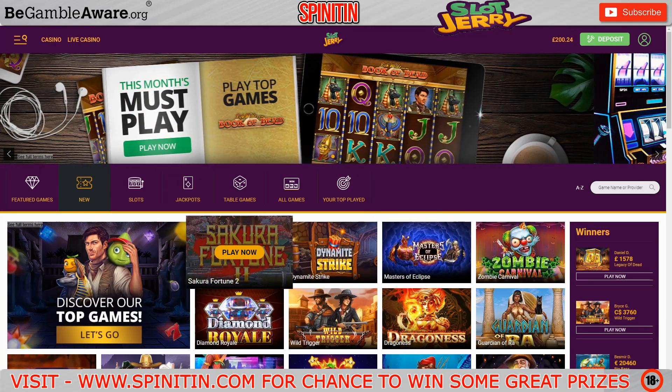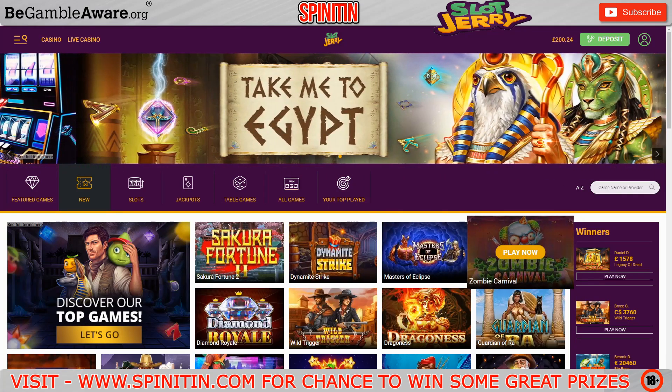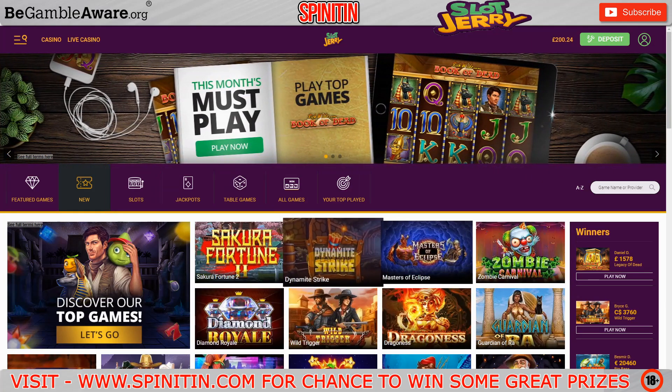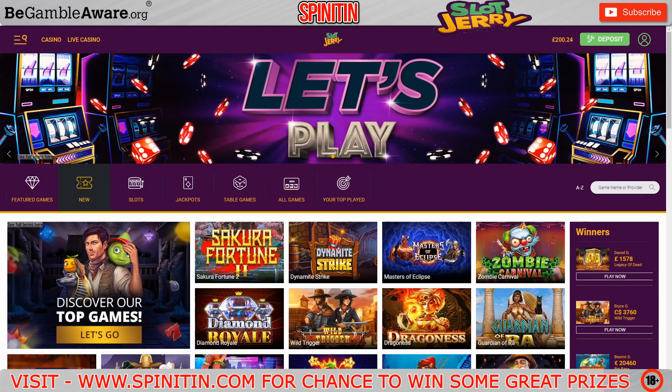They've got some new ones over here. Secura Fortune 2 has been added. Dynamite Strikes is a new one, Masters of Eclipse, Zombie Carnival, Wild Trigger, Diamond Royale, and Dragoness. We'll have a look at them, see what they're like. I'll get cracking in a minute. I'm not going to do it as a bonus hunt today — just going to be a straightforward compilation. I'll bring you back for any big wins and bonuses.